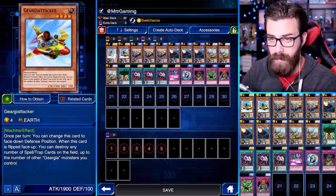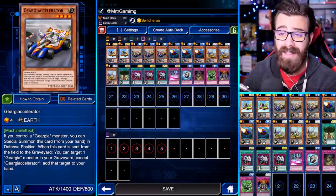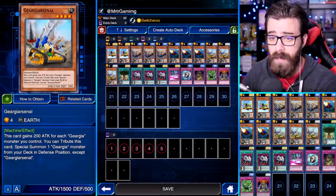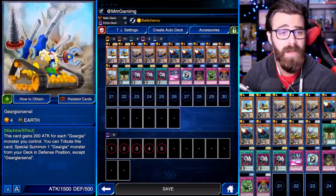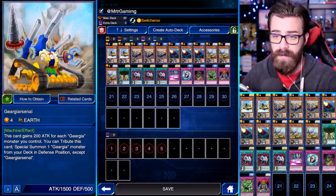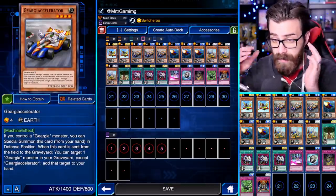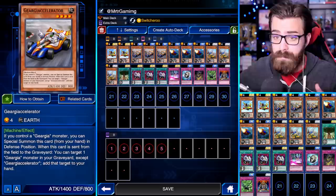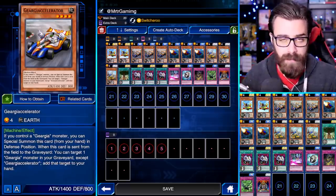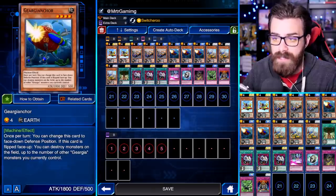It's possible that Mr. TR was only running two of these because he only has two of them — that's totally possible. But we're gonna run it exactly like this because I've actually been finding success. If I was gonna take out a card, it would probably be the Arsenal. I think being able to zoom in like this is new — I'm not a huge fan of it, I'd rather see the card with the effect. But I might have just changed my mind; I'm a creature of habit.